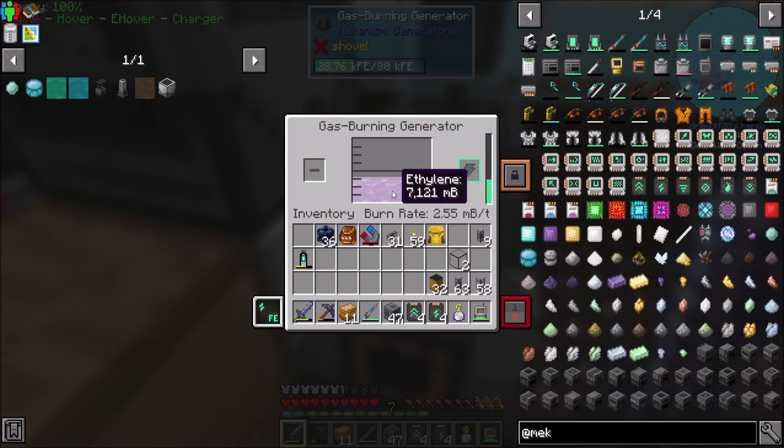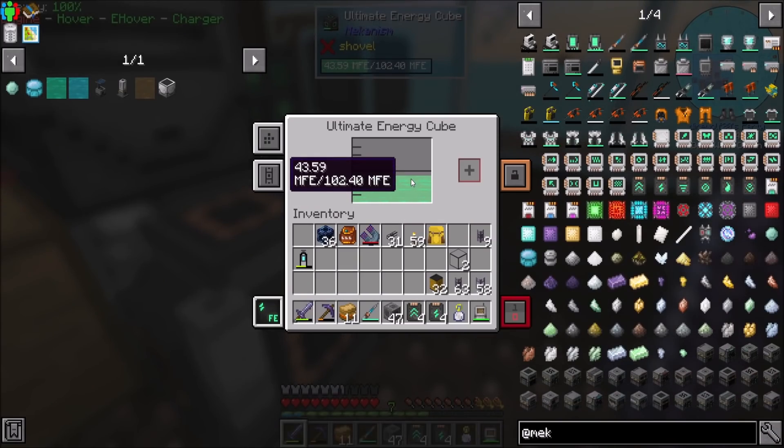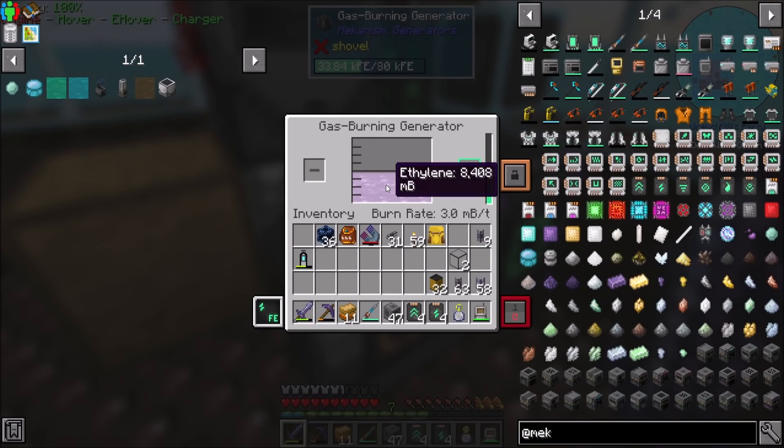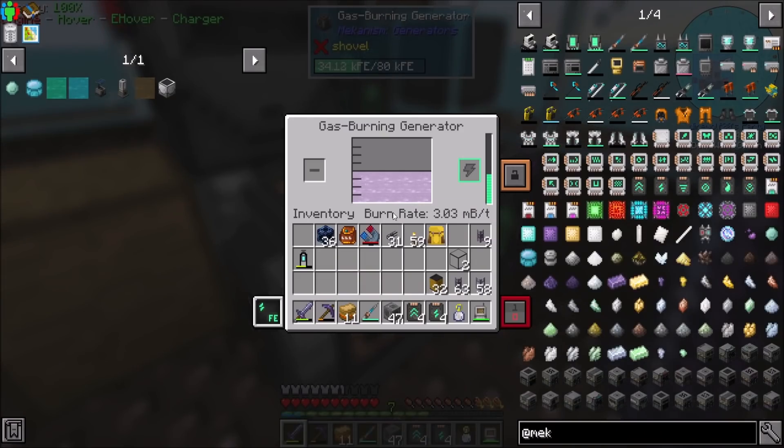I think the more ethylene in the gas-burning generator, the more efficiently it runs, so the more energy it produces. Even though I didn't tick-accelerate the gas-burning generator, we just got it more ethylene, and he's producing more RF per tick now, and that's probably good.